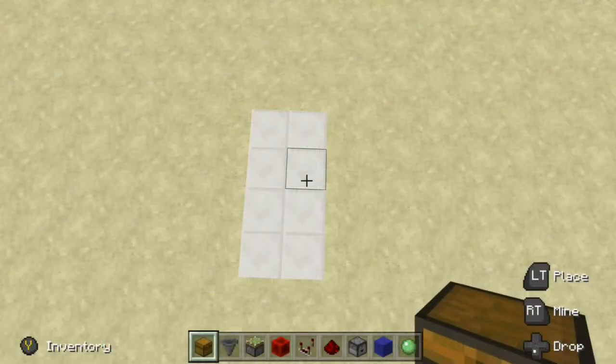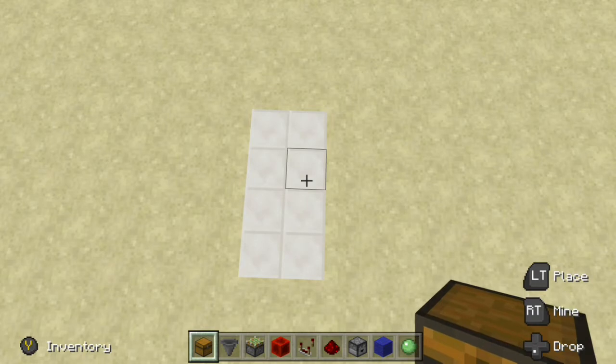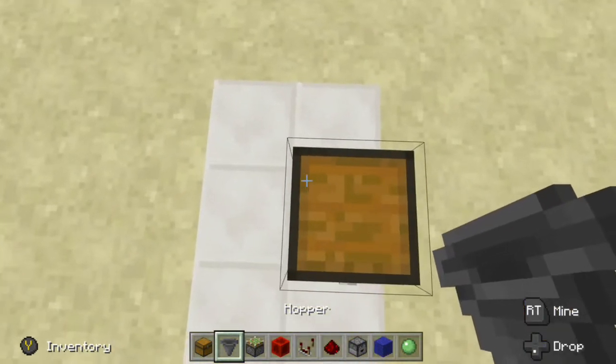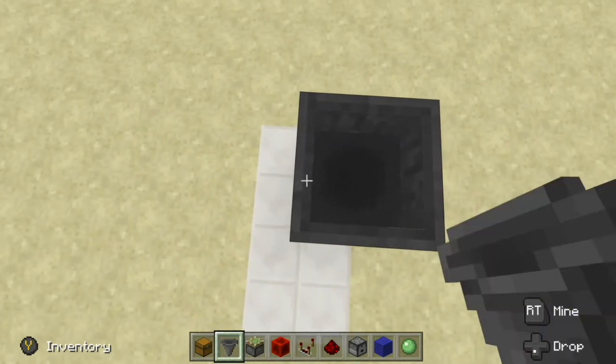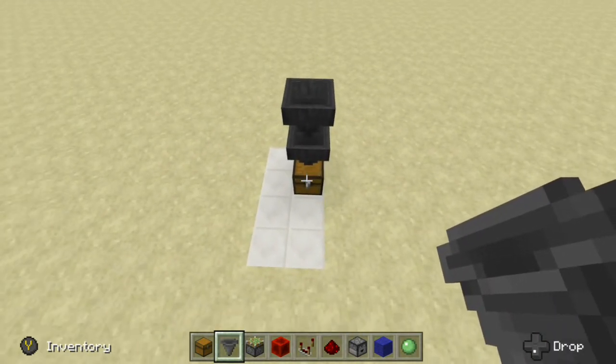For this build, we will need a 2x4 area just like this. The first thing we want to do is set up our collection and dispensing system. On this highlighted block right here, let's go ahead and throw down our chest. Next, grab your two hoppers. We're going to crouch place a hopper into the chest, and then crouch place a hopper into that hopper, so it should look like that.